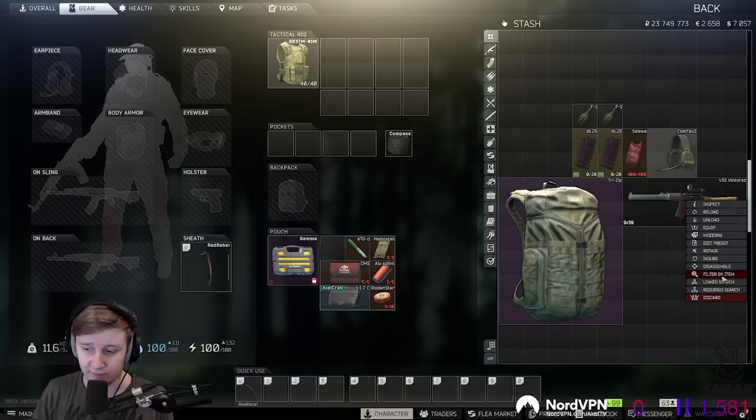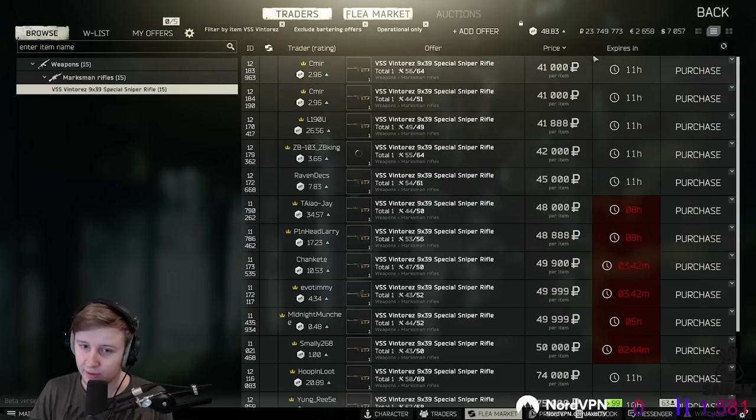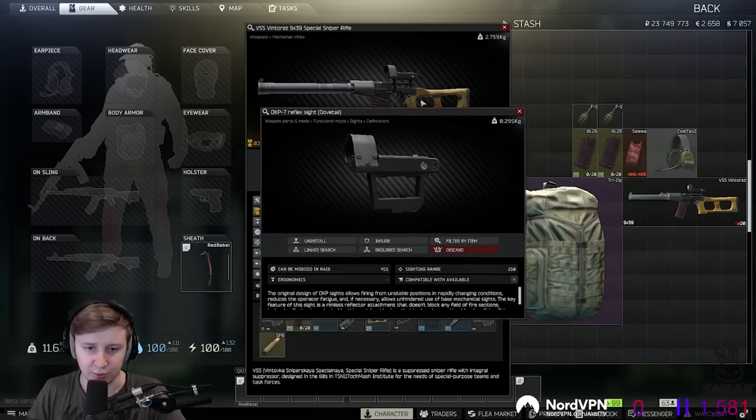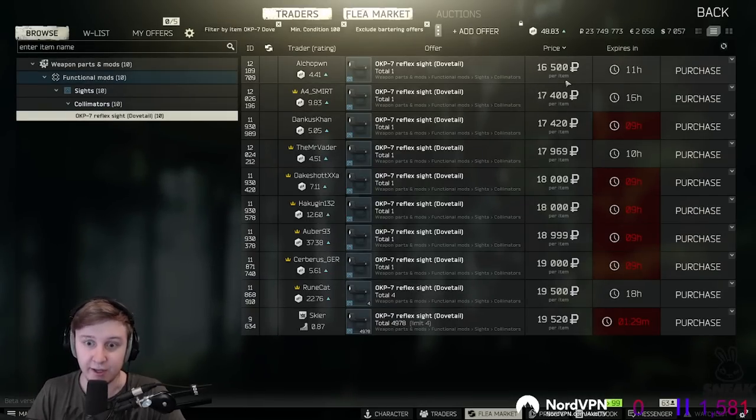Secondly, we need to select the gun. I say the VSS is the best choice since you can buy it very cheaply on the flea market — if it's not brand new you can buy it for 40k. Make sure it's at least 55-60 durability because durability affects accuracy, and if it's very low like 20-30 it's going to be very inaccurate. After buying the VSS, put a sight on it — the cheapest is the OKP-7 which you can buy on the flea market for 16k.